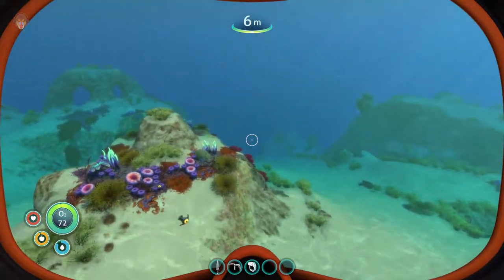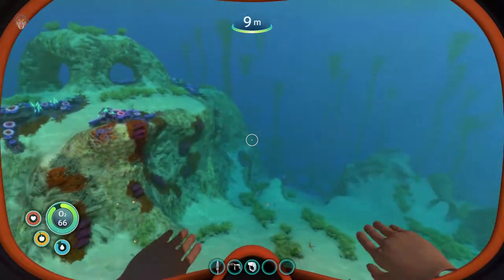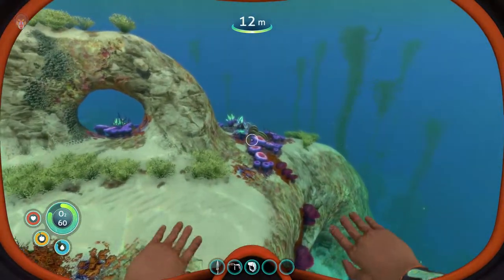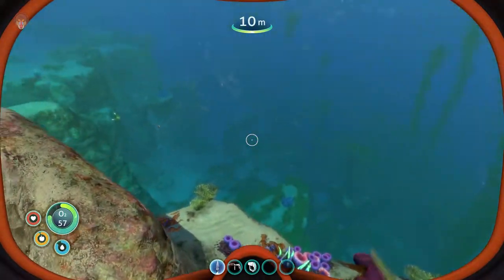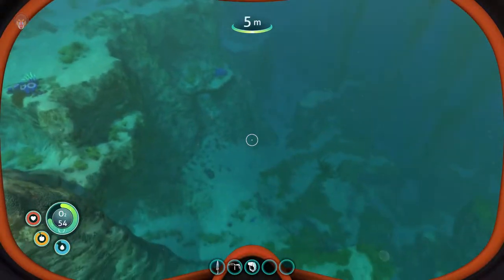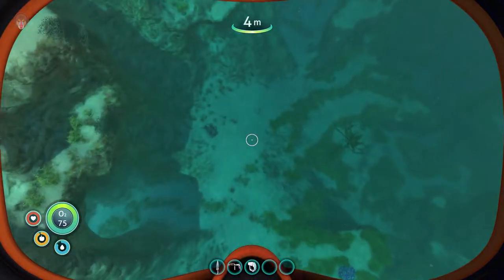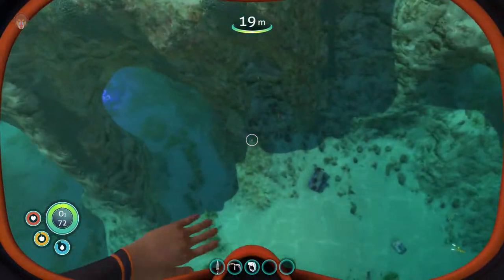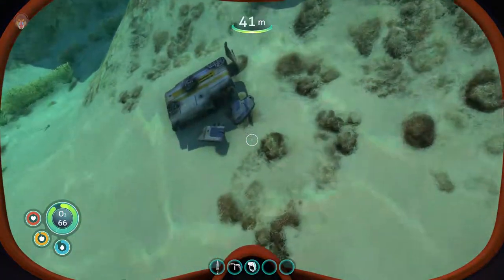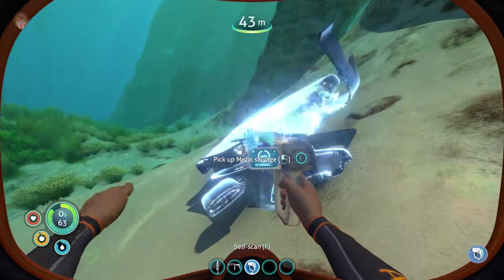The terrain should drop down this way — yeah it does — but it ends up at that place and there are those shark tooth creatures. I don't want to deal with them at all. We do have a knife, but why me underwater with a knife? I just came from space! I just became a pro swimmer. I was a space guy, now I'm a pro swimmer.